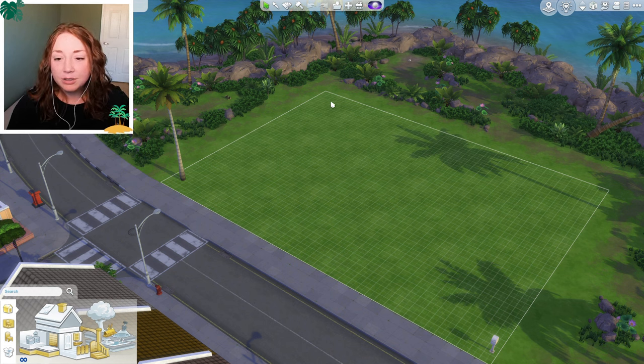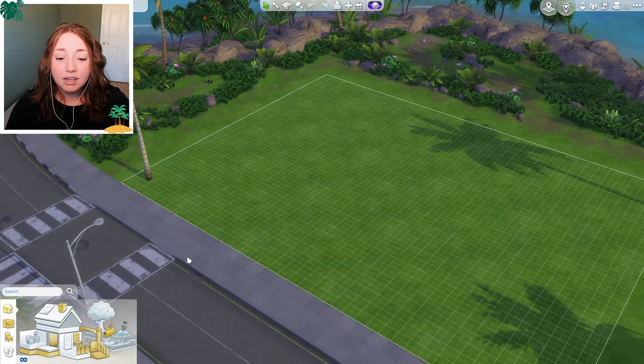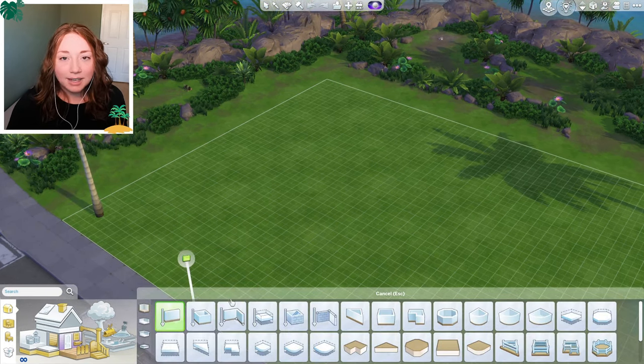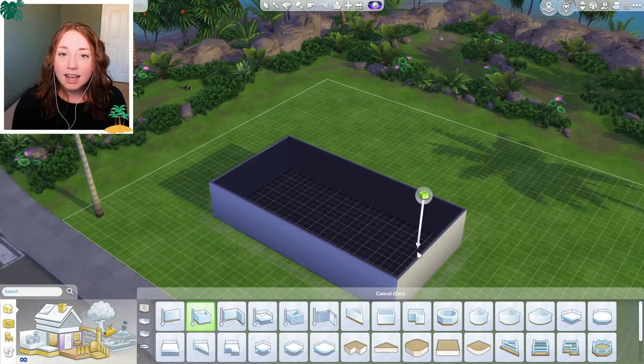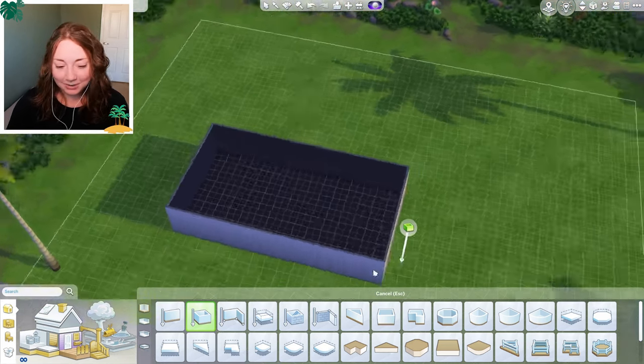I kind of want to do an L-shape on the edge of the lot, and then this big spot right here I want to be a community area with maybe a pool and some outdoor activities. It's a 40 by 30 empty lot. To keep myself from getting overwhelmed, I'm going to start out with just a box and build one unit, then copy and paste it along the side.